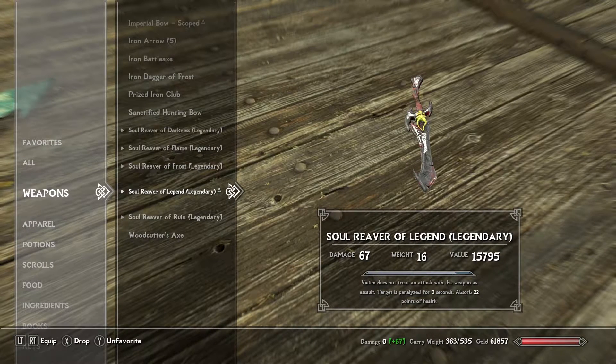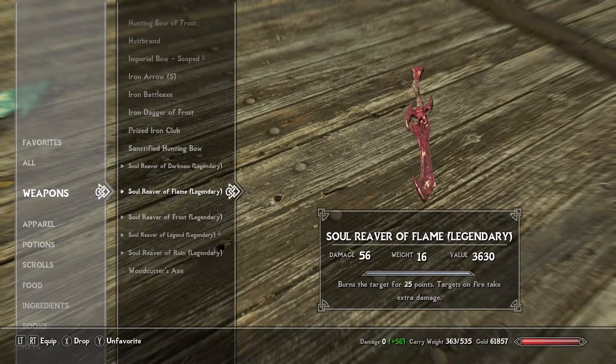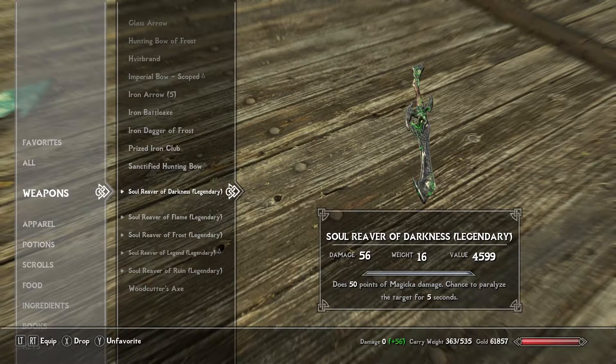These swords are quite valuable and not too expensive to make. The Soul Reaver of Frost has the target take 18 points of frost damage to health and stamina. The Soul Reaver of Flame burns the target for 25 points and targets on fire take extra damage. Finally, the Soul Reaver of Darkness does 50 points of magic damage with a chance to paralyze the target for five seconds.